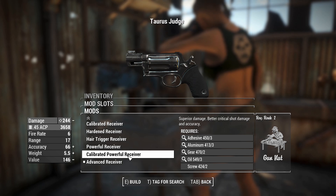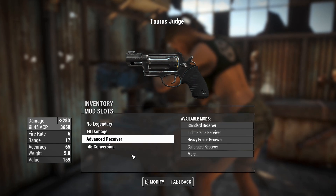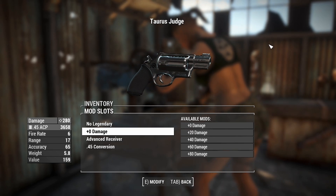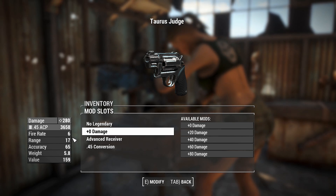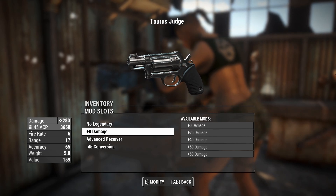I think I'm going to back the one with slightly better damage — we'll go for the Advanced Receiver. But there's definitely a good argument for grabbing the Calibrated Powerful. If it wasn't for the fact that this thing doesn't have any barrel whatsoever — there's no barrel modification option — and the barrel we've got is completely snub-nosed, tiny little thing. In the range stat, it's 17 range.